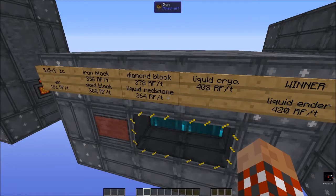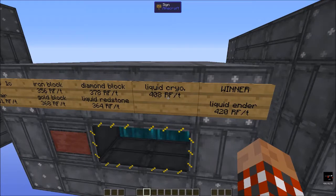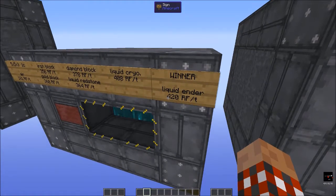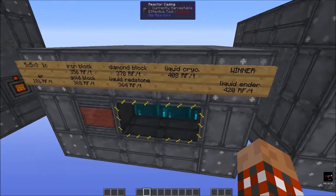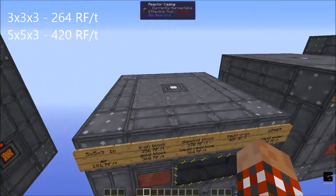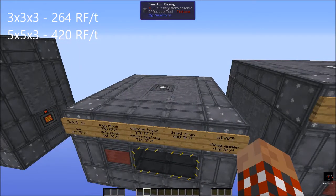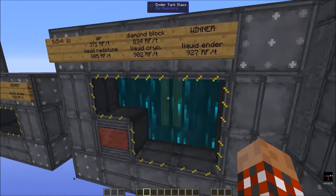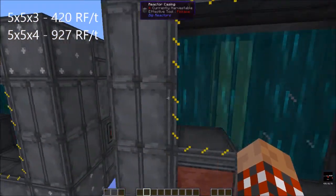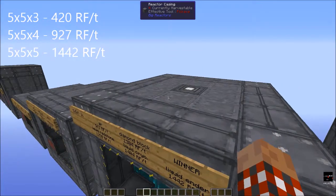You can have liquid coolants: liquid redstone, which is as good as the blocks; gelid cryothium; and liquefied ender, which is the best as far as producing power. With liquefied ender, it's producing more than the standard reactor even with the same number of control rods, because it's cooling it better and landing in that sweet spot. If we raise the size, power is more than doubled, and raise it again, more than triple — that's the standard way it works.